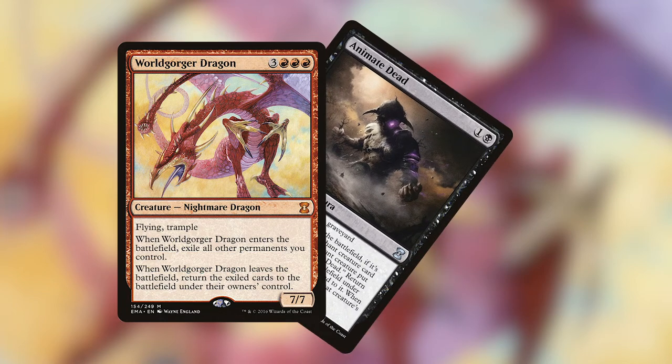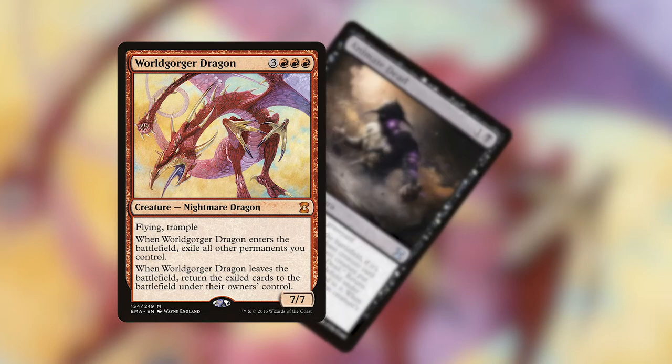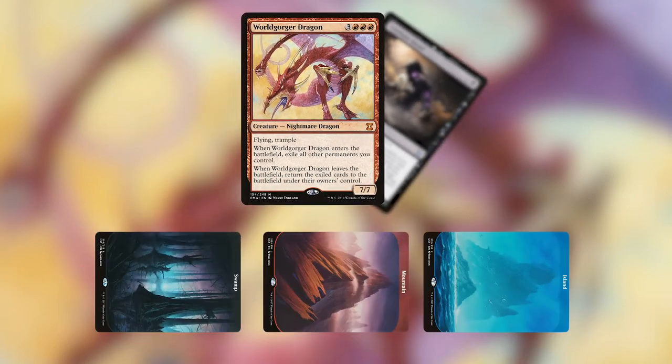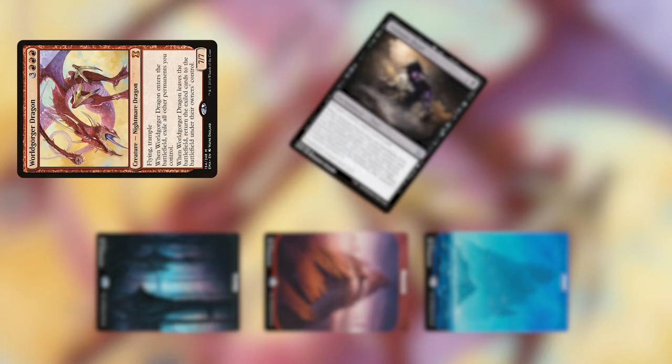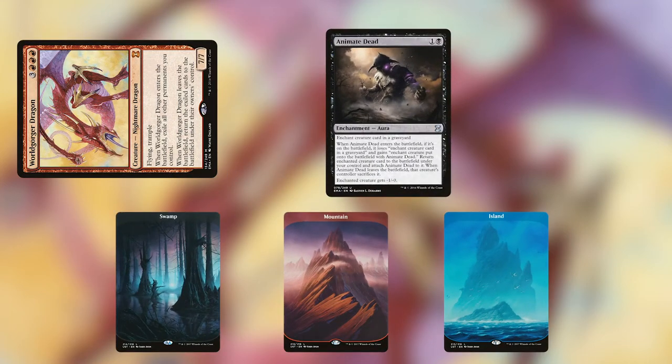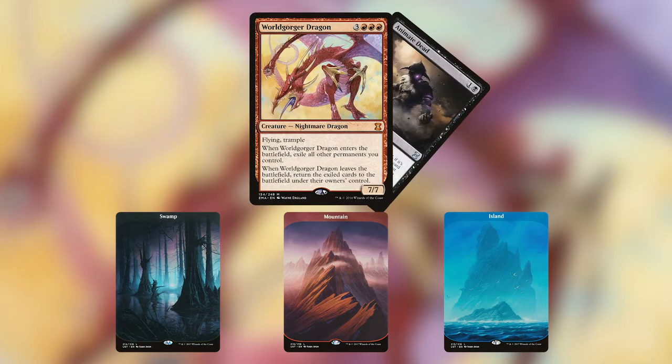When Animate Dead leaves the battlefield, you have to sacrifice the enchanted creature. So essentially, with Worldgorger Dragon in our graveyard and Animate Dead in our hand, we can cast Animate Dead targeting the Worldgorger Dragon in our graveyard. When Worldgorger Dragon enters the battlefield, it's going to exile all of our permanents, including Animate Dead. With that ability on the stack, we're going to tap all of our lands for all of the mana that they can produce, and Worldgorger Dragon is going to exile everything. When Animate Dead leaves the battlefield, it's going to make us sacrifice Worldgorger Dragon, which will then trigger its ability of bringing all of our permanents back onto the battlefield. Thus, we've netted all the mana that our lands produced, and we're going to get all of those enter the battlefield triggers on our creatures again. Worldgorger Dragon is going to bring back the Animate Dead as well, and we can target the Worldgorger Dragon in the graveyard with Animate Dead, and we can repeat this loop as many times as we need until we have infinite mana, or we've got enough enter the battlefield triggers to either kill our opponents or find the card that we need to kill our opponents.